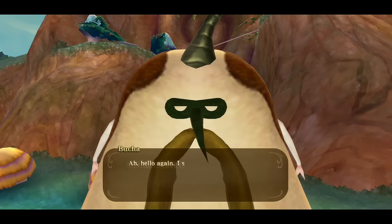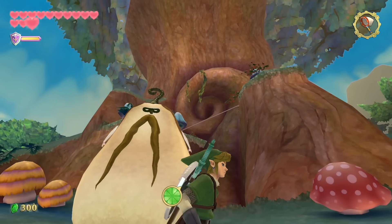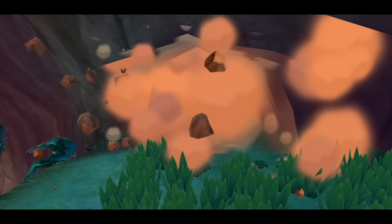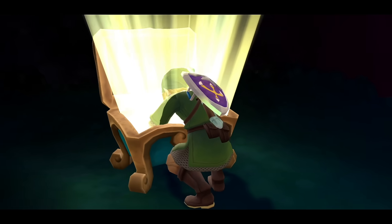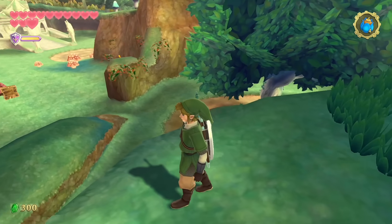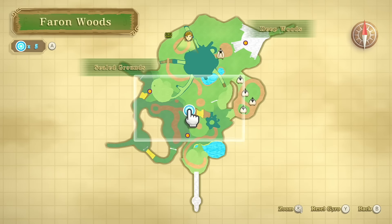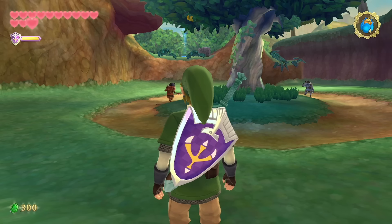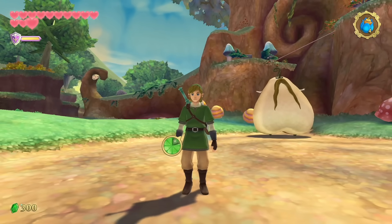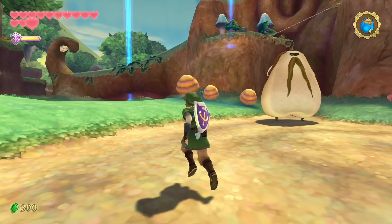Now that we can swim underwater — hey, it's our giant friend Bucha! He says we can swim through the water like dragons soar through the sky, and there must be places in the woods we haven't visited yet. There definitely is — namely this giant tree. Before that, I want to climb up and blow up that rock that's been taunting me. Inside is a treasure chest with another Goddess Plume! While here we're going to hit some Goddess Cubes — I can see two right from the front of this tree, and I'll mark a third.